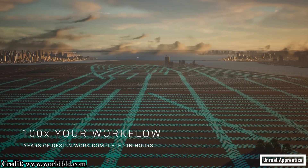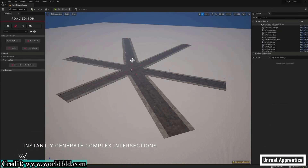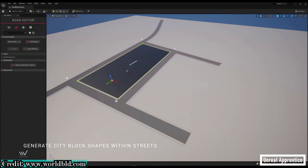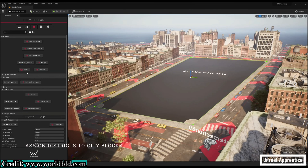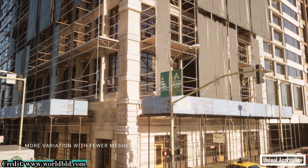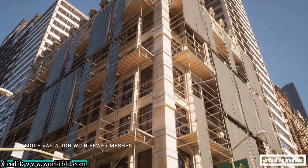Promising to boost your workflow by 100x, Citi BLD will rely on procedural generation to cut years off of development time with its simple four-step process. You'll start by generating a street map, then divide that street map into city blocks and individual plots of land. Finally, you'll specify the building shapes on each lot, and modular buildings will be placed based on those shapes in your selected Citi kit — a collection of preset meshes and styles for your city.